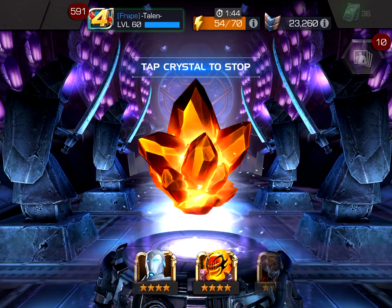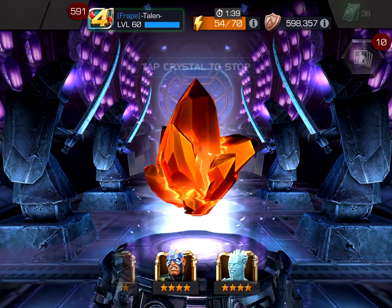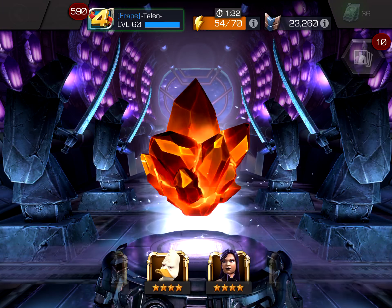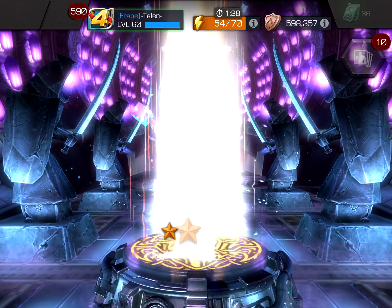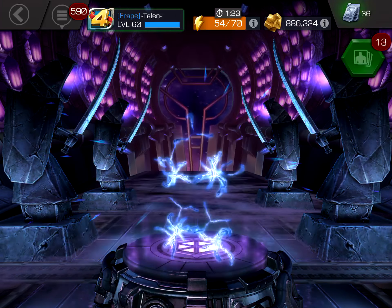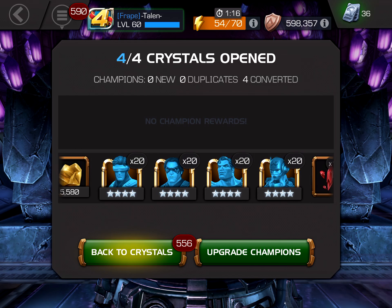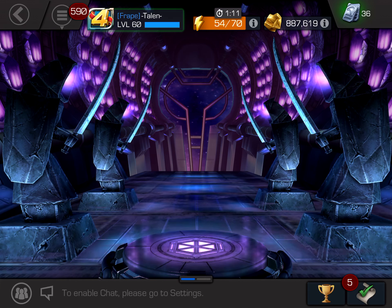Moving on to our last crystal here - let's see if we can't get a new champ or maybe a first time Awakening on someone that I use. I don't think there's very many of those in the 4-star roster right now, because I have most of them either Awakened or I just don't have them. That wasn't a first time. So we got one useful champ out of the 4-star crystals - Hyperion. All the others I could have done without. Nothing too special there.